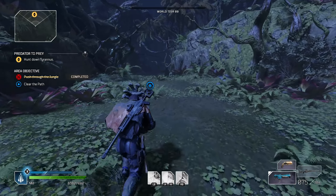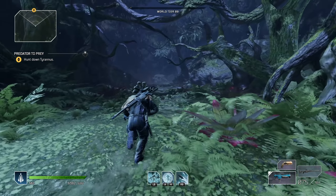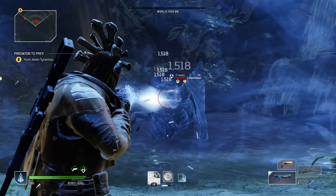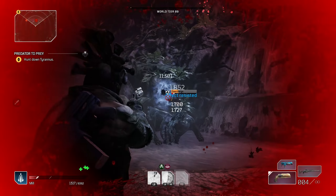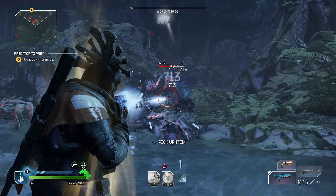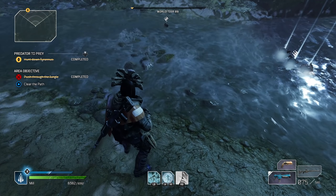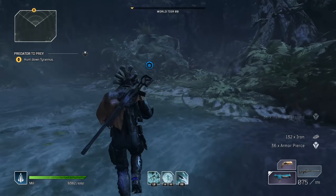Let's continue. Make sure you're on the highest world tier for the best gear. Here's the next stage. We focus on the main big guy — I'll switch to the revolver because these things are pretty powerful. Okay, he's dead. We got a blue and a bunch more blues — you can dismantle these for materials like leather, everything basically.